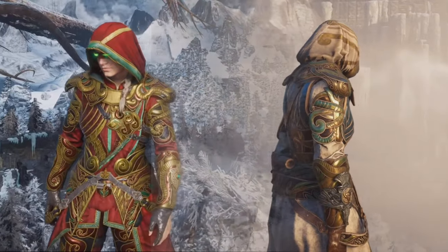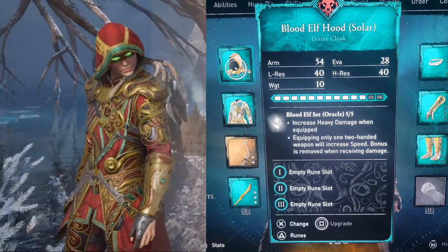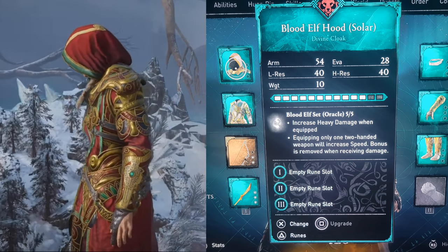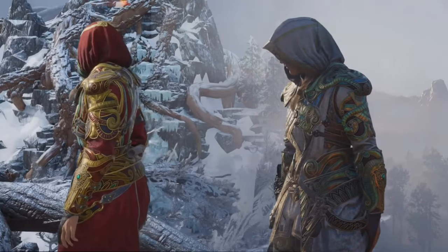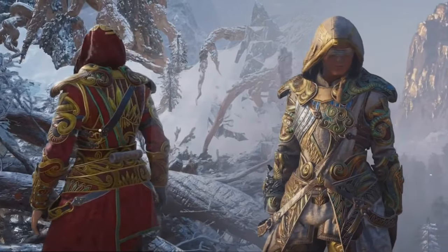The main ability for the Blood Elf Solar Armor Set is that it increases heavy damage when equipped, and equipping only one two-handed weapon with increased speed. Bonus is removed when receiving damage. So basically it does the same thing in the long run as the Oracle Armor Set, but it increases heavy damage when equipped, not light damage.